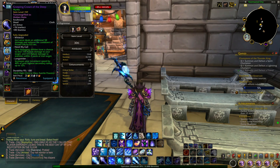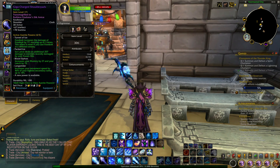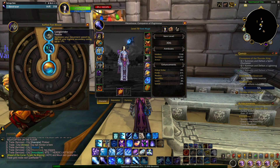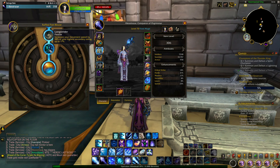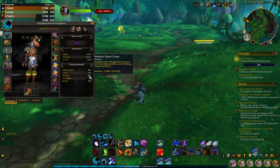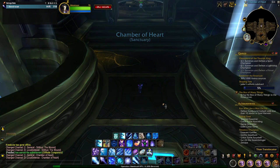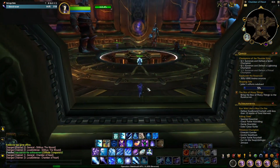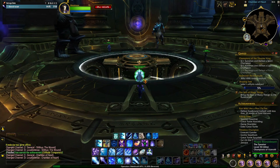Next you'll want to get your Heart of Azeroth necklace along with three pieces of Azerite gear with the Longstrider ability on them. What Longstrider does is increase your movement speed based off of your highest secondary stat. For example, my druid has 40% mastery and 20% critical strike, so if I want to increase the speed I would find items that increase my critical strike and that would make me run faster. If you don't have your Heart of Azeroth yet, you'll want to play through the Battle for Azeroth campaign until you get it upgraded.